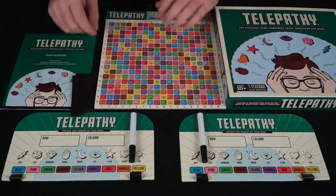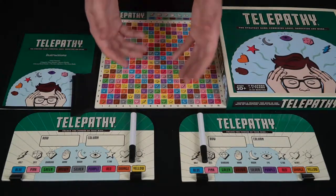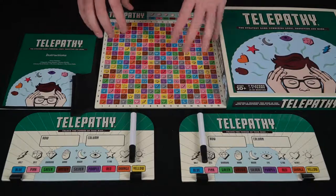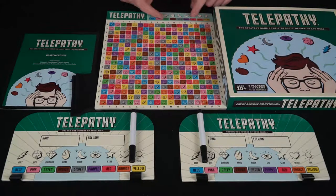These boards are going to have A through R, 1 through 18 as far as the columns and rows go, and all the different little spots here. You're also going to have a little spot up here which you're going to be using to deduce your opponent's colors and their different shapes and whatnot.